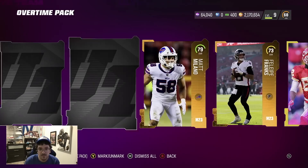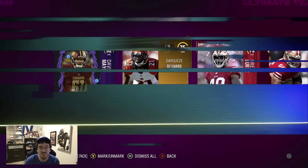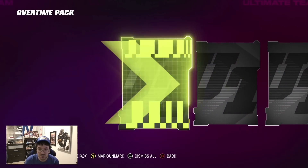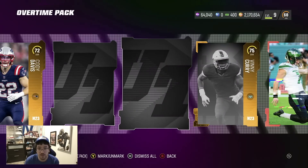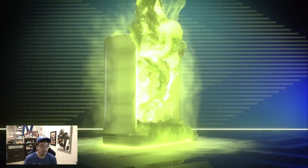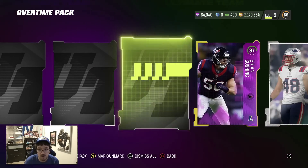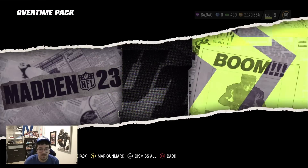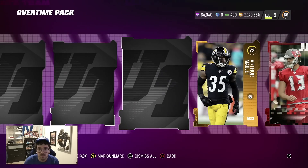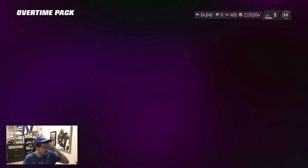96, 92, another 92. The question is how much training are we gonna get back — that's gonna be the real interesting question because again we spent like 8 mil. I think with these packs and everything that's been added, we're gonna be looking at training at like 1. I could be wrong on that but that's just what I'm thinking. 94 Kenny Pickett. 90, 93 — okay we're finally starting to get some good pulls. I'm fine with 93s, probably like half of our coins back per pack.